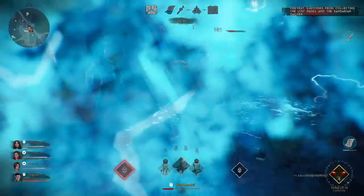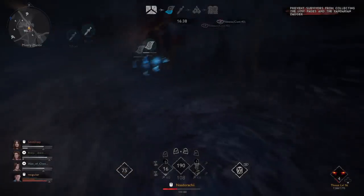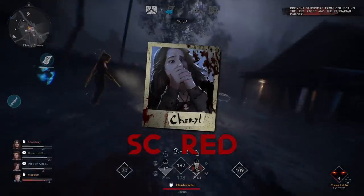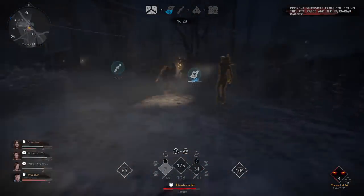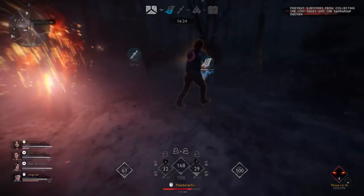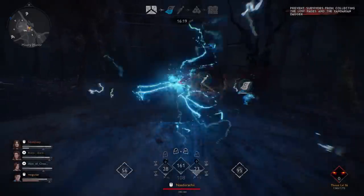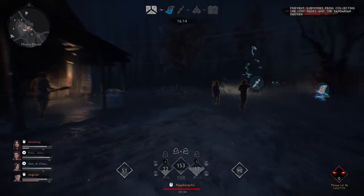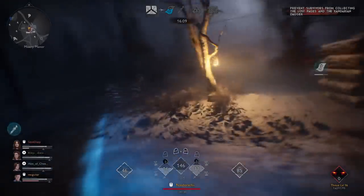Even if somebody dies, they can pick up their token and revive them again anyway — it's not like Dead by Daylight, I don't think camping is going to be super useful. You also want to prioritize people that are inside the circle because if you can push them all out of it, it'll stop gaining progress. Basically here I'm just taking possession of all my characters because they'll get additional health and do more damage. I want to summon as many things as possible and then start possessing them to do as much damage as possible. This particular faction's Berserker — their lower class of summons — blows up when they die, which does tremendous amounts of damage.